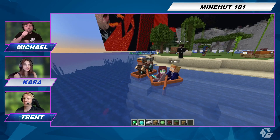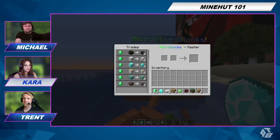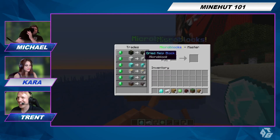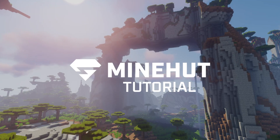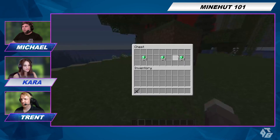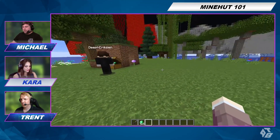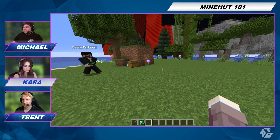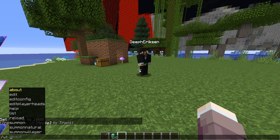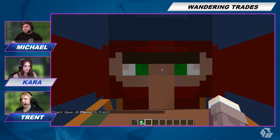Today we're going to show you how to use Wandering Trades in your Minehut server. To start off, everyone grab a stack of emeralds because we're going to need them. So we're going to do slash WT summon natural. We summon a Wandering Trader.